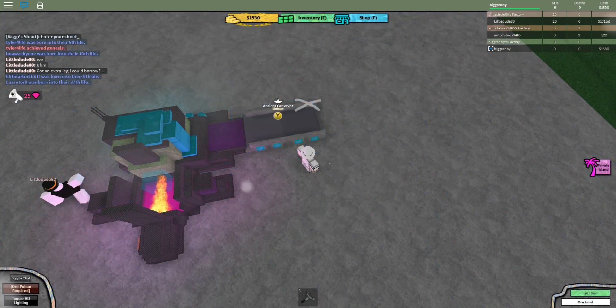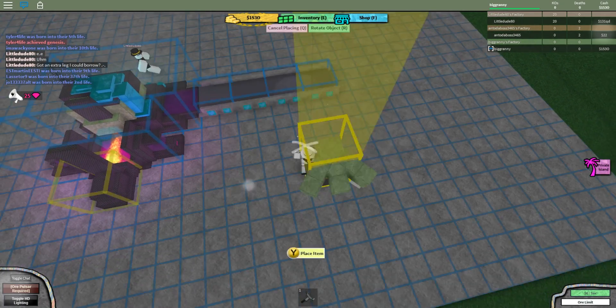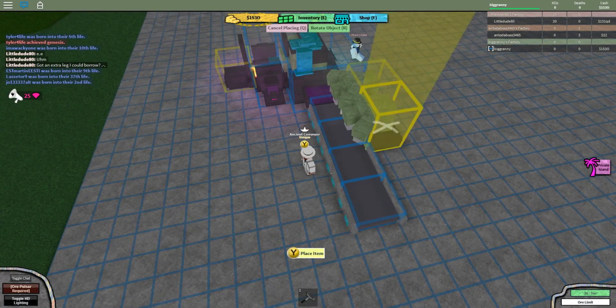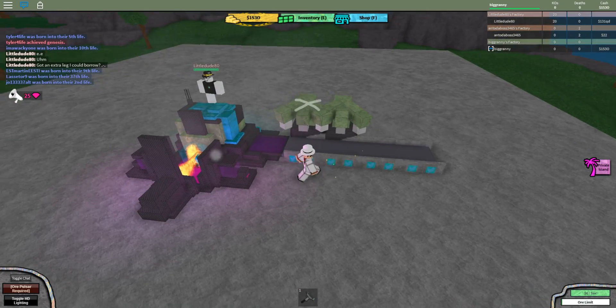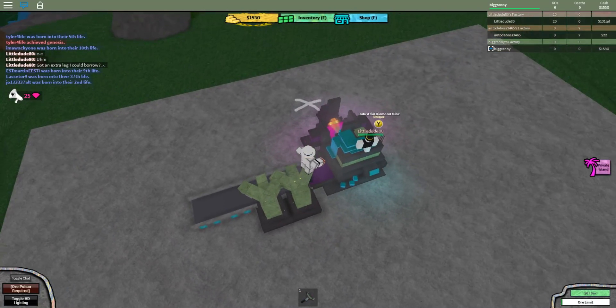Next you want to set up your conveyors, so go ahead and do that. And then you want to set up your miners. I didn't think this was necessary, but just in case you were wondering how to do it and you're a bit confused, I hope this helps quite a bit. And there you go — it's working. You have yourself a nice setup already. And that's pretty much it guys, I'll see you later.